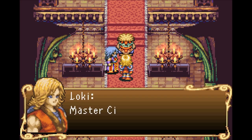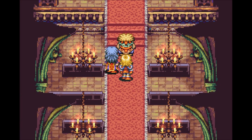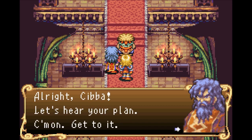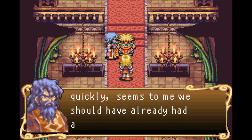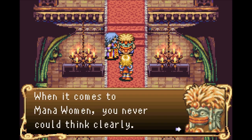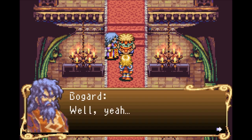We arrive at the cathedral. Loki asks Master Siba to tell them how to save Misa. Siba remarks that handing Misa over that quickly means they should already have had a plan. He adds: 'When it comes to mana women, you never could think clearly. You're troubled about mana — am I right?'